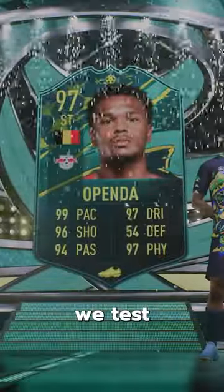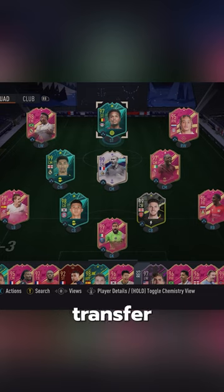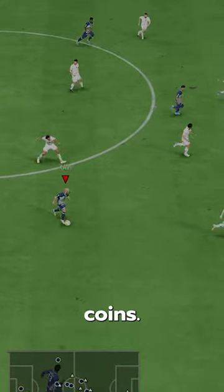Welcome to Baller or Bust, where we test FIFA cards so you don't have to. Today we've got this squad with Transfer Moment's Lois Openda. We acquired Openda via SBC for 107,000 coins.